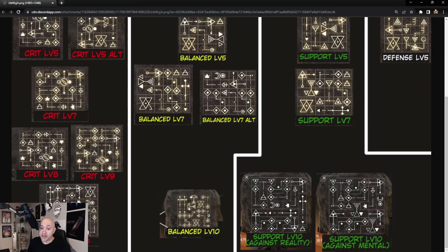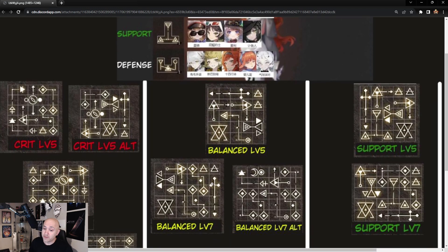Moving over to Balance — it's a similar look and feel. You've got level five and level seven with the same structure, but the difference is that the level five balance build is the best one. Level seven actually has an alternate setup. Then you get level ten, bypassing eight and nine since there's no difference in setup there. At level ten you do change it.